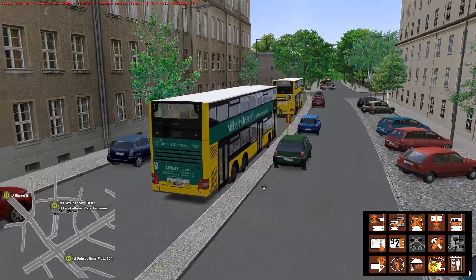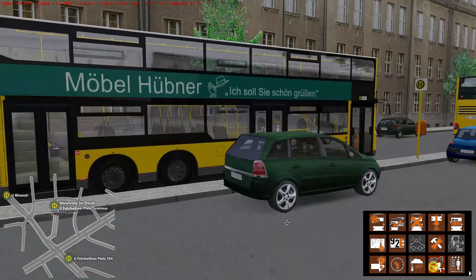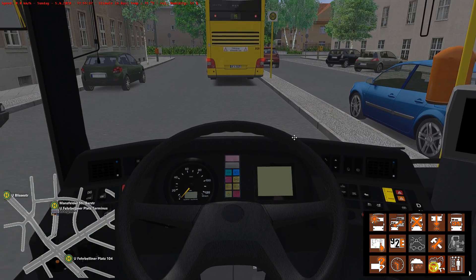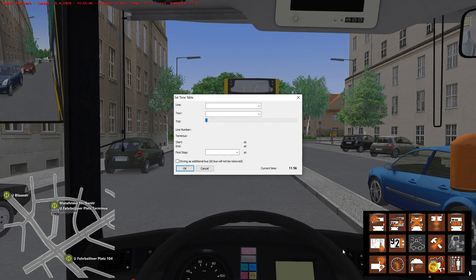Our bus is now set. What we've got to do now is set her up and get inside. The first thing we're going to do is set up our route and bring up the menu. Select the route square — that gives us our timetables. We're on the 115 route, so select 115 in this drop-down list. Then we're going to select which one we want to go on. Looking at that red line at the top, it's 11:56.